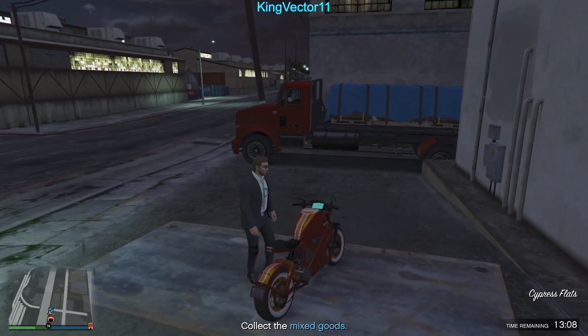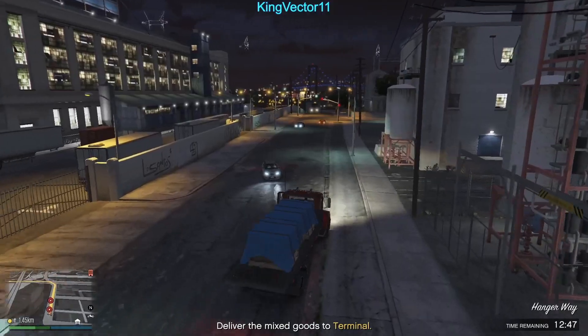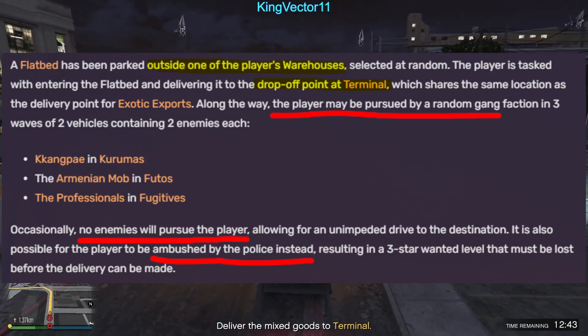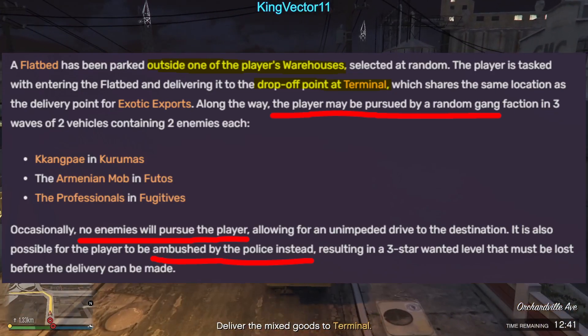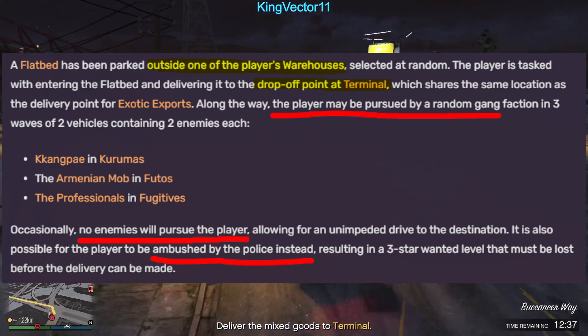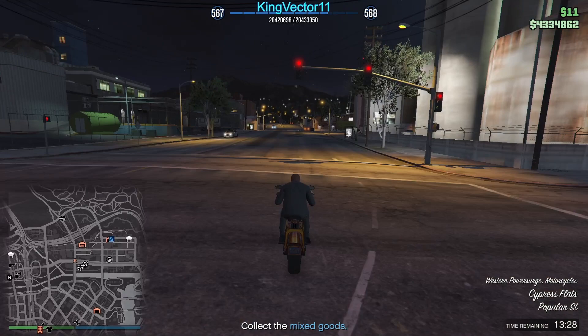Go to your flatbed and pick it up. During transport, you may be pursued by a gang chasing you in Kurumas, Futos, or Fugitives, or you may also be chased by cops at a 3-star wanted level. If you get a 3-star wanted level, I'd recommend dumping the flatbed temporarily, getting to your personal vehicle, and heading to the street marked with the barbershop icon. Locate an underground subway entrance where you can easily hide from the 3-star wanted level.